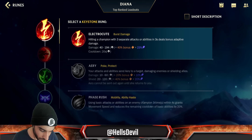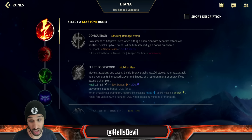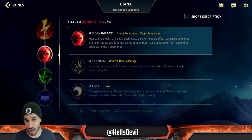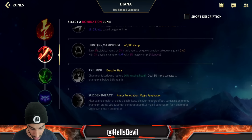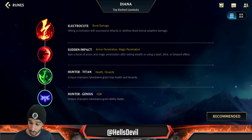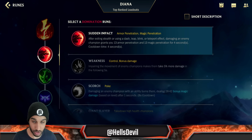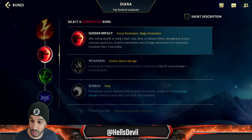For Runes you go for Electrocute. I used to go Conqueror on Diana but it changed - Electrocute is much better with the addition of Sudden Impact especially. Always Sudden Impact, unless you're against a super tanky opponent then go Giant Slayer. But otherwise it is literally always Sudden Impact, because every time you're dashing with your third ability you're proccing it, which is basically all the time during teamfight. So you'll have an additional 13 magic penetration and armor penetration continuously throughout the fight, which is obviously incredibly powerful.